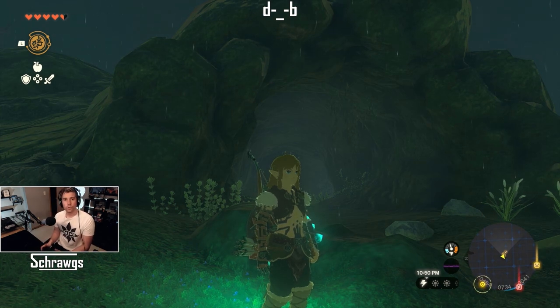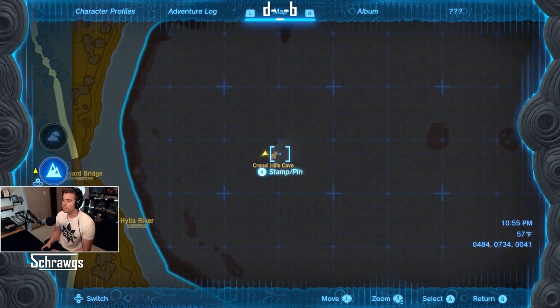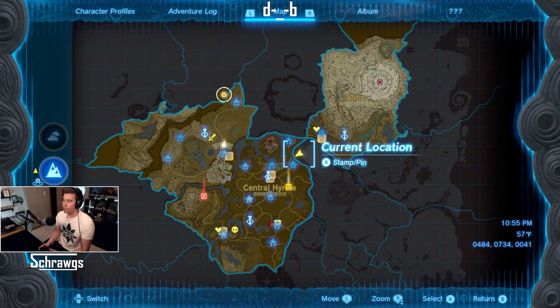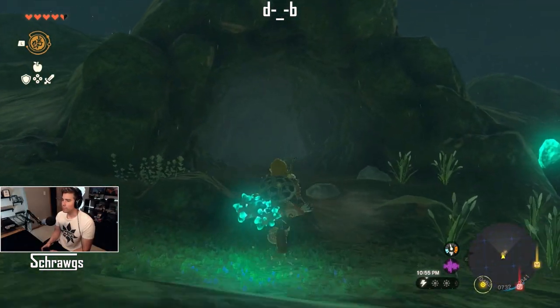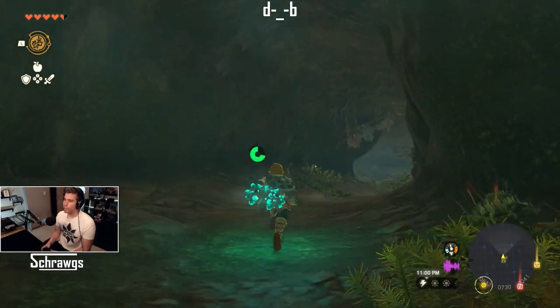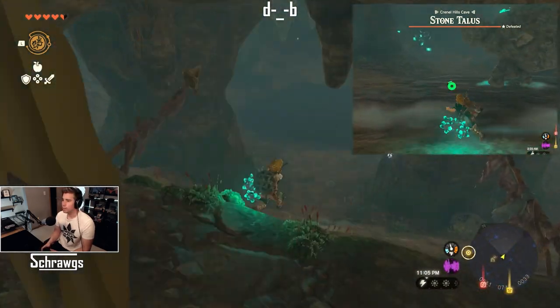Next, the location for the Barbarian armor. On the map, I don't have this area revealed yet, but it is the Crenel Hills Cave, located northeast of central Hyrule. You'll come to this area where there's a cave you can walk into. This one is fairly straightforward but a little bit more hidden. There is a Stone Tallis monster in the central part of the cave.